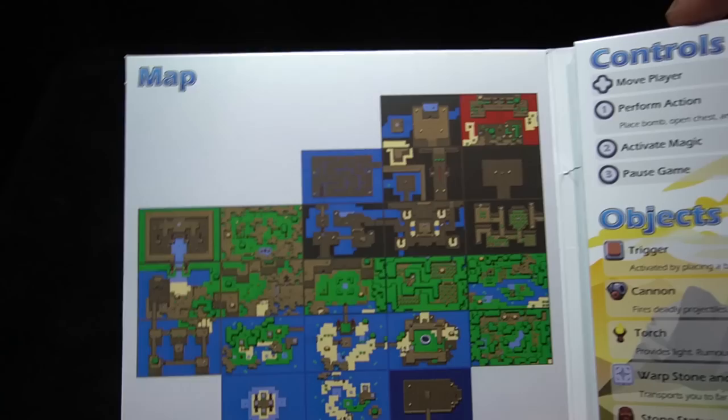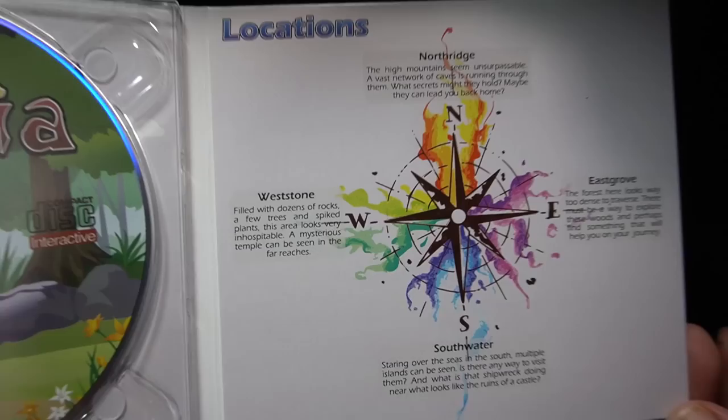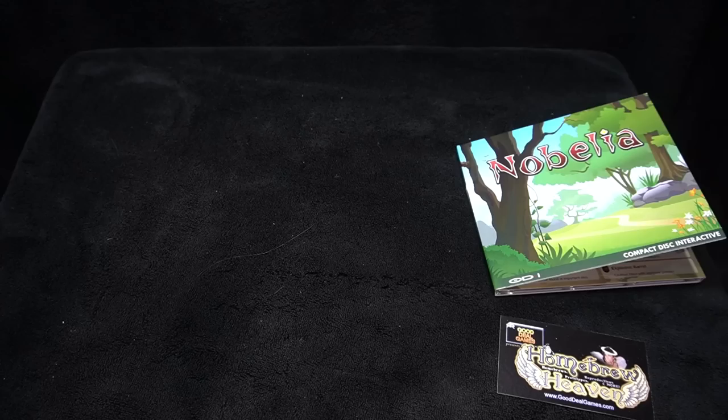You open up the case here and it shows a simple map, controls, and it looks like a professionally pressed disk. It shows the different locations you can check out in the game, objects, some of the magic you can find, and seven coins located around the map. I'm going to show a first look.